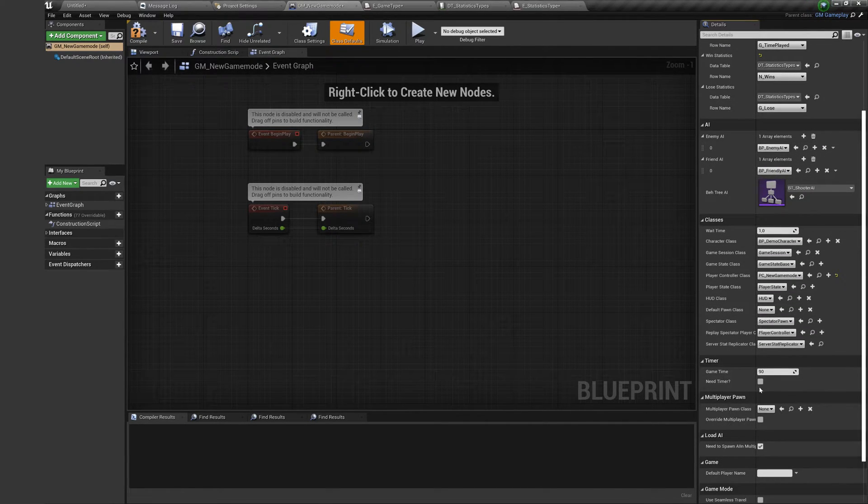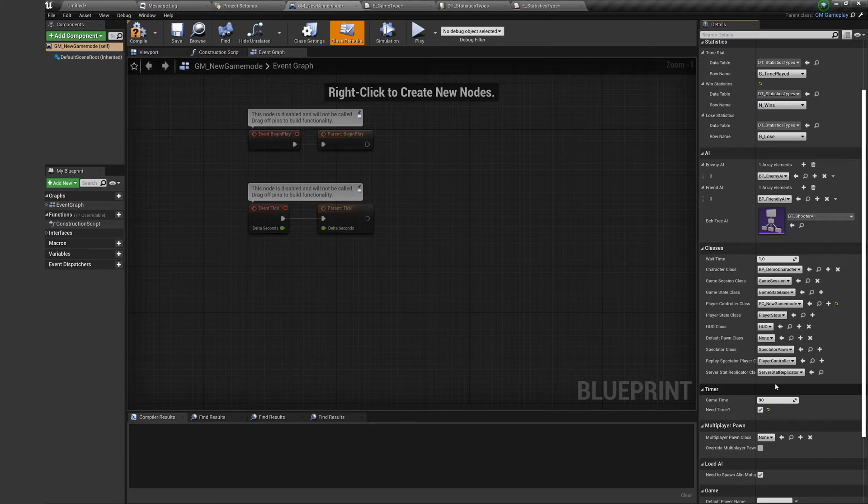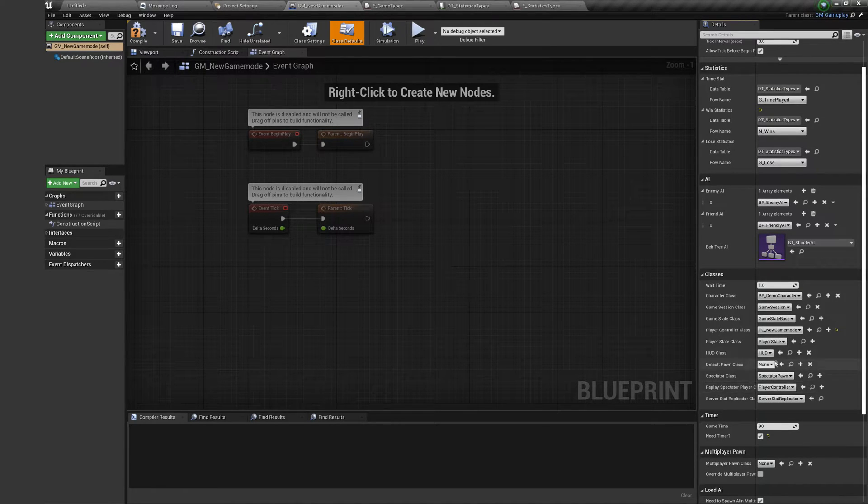You can have a timer in the game — the game will be finished after the timer reaches game time. Here you can also set a wait time, a delay to spawn widgets and the main player characters.